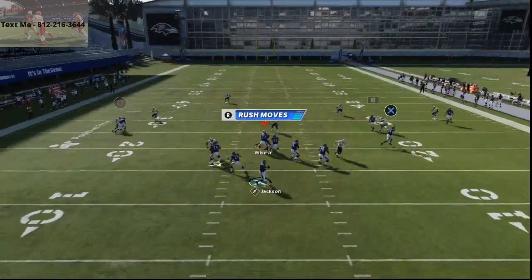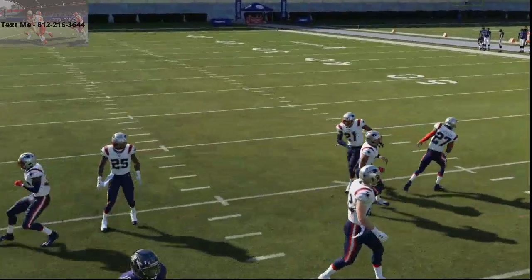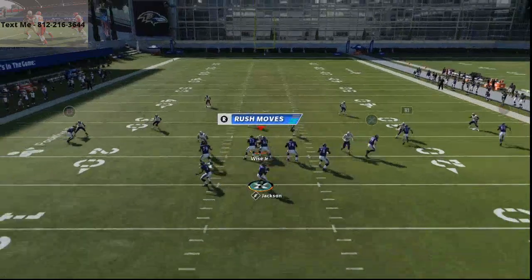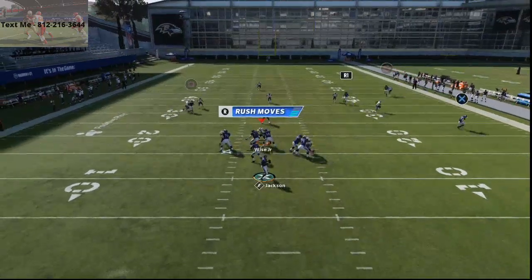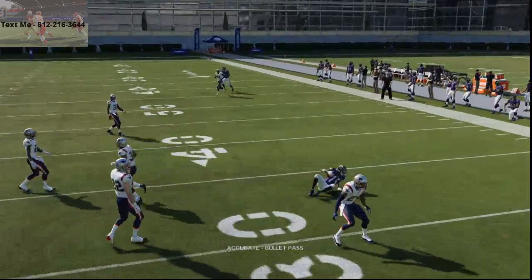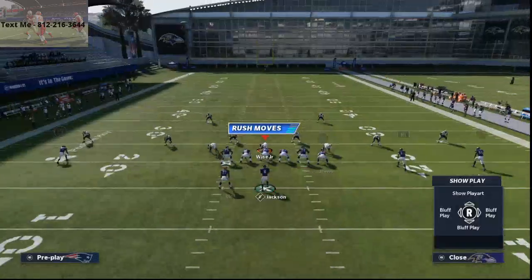This route to Brown will get underneath almost every zone in the game unless they shade their coverage down significantly. This little route when he crosses is actually very effective against zone coverage — it's a Strong Flood to the right side. But what we want to talk about first is PA Post Cross Shot.